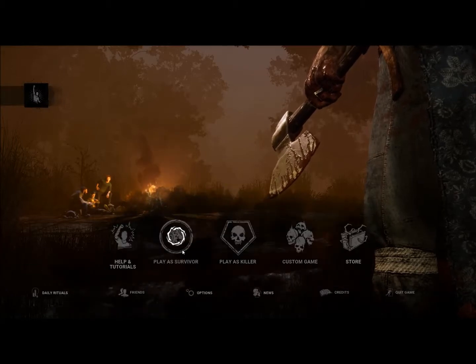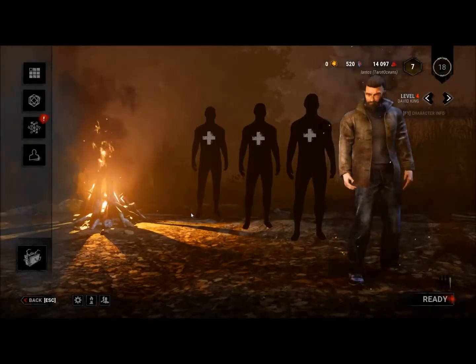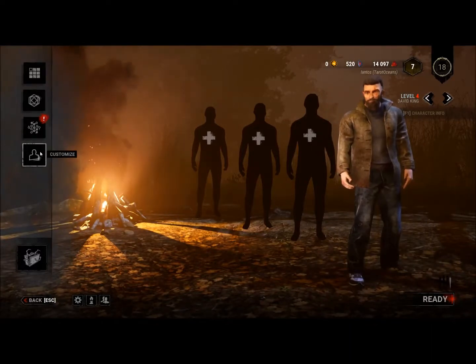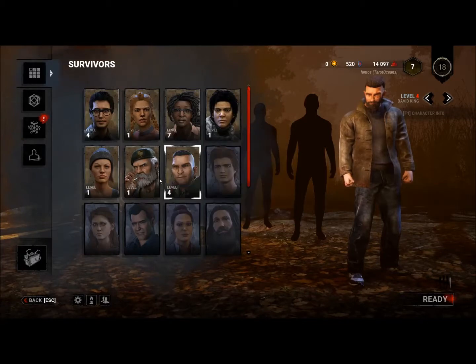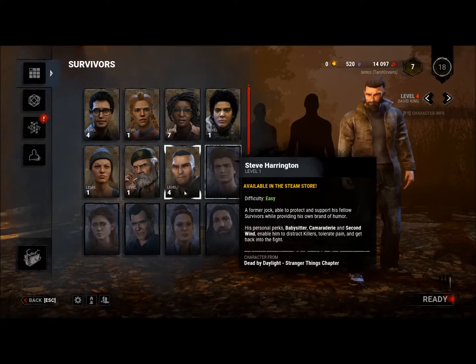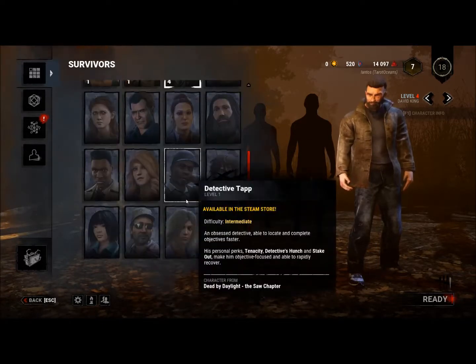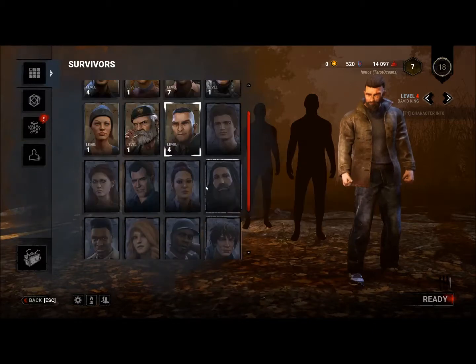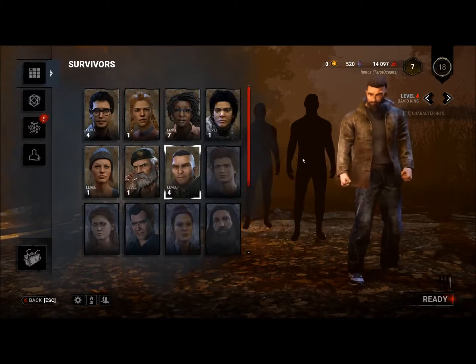We'll start off by playing as a survivor. It's a 1v4 game where you and four survivors try to survive against the killer in one of several locations. The game has a lot of licensed content — you can see characters like Steve, Nancy, Ash, David Tapp — characters from actual horror franchises, and of course licensed killers as well, as we'll see later.